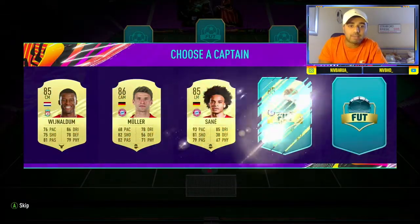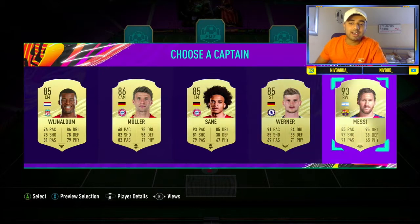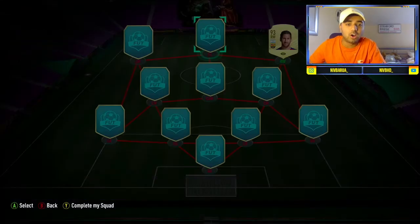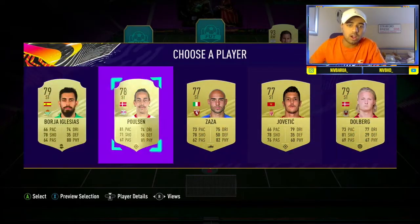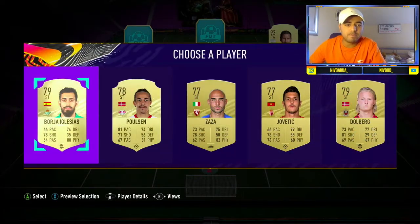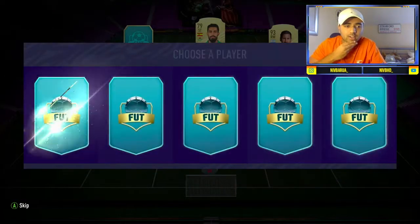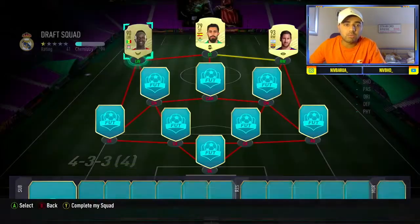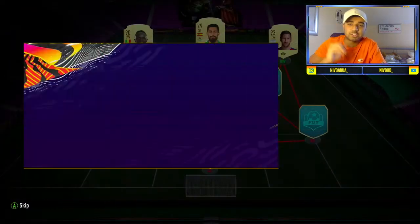For captain: Wijnaldum, Sane, Verna... there's Messi! Lionel Messi — we've got to take him, I've not used him yet in Ultimate Team on this FIFA. Great start. Next to Messi — Iglesias, let's go left wing. Mane, Sterling — that's good, we'll take Sadi Mane. Let's dive straight to the bench and see if we can get anything special.